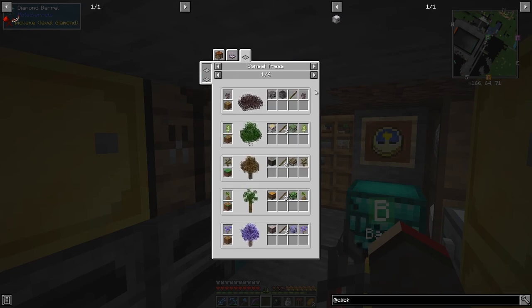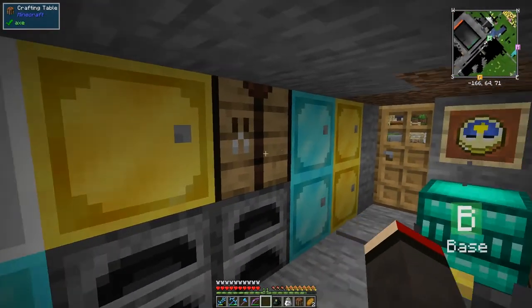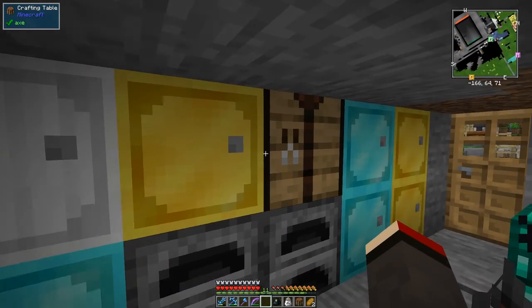Looking at the bonsai trees list - there are quite a few interesting ones. Palm saplings from Biomes O' Plenty, and all sorts of different trees. No golden apple-producing tree unfortunately. There's willow saplings, oak saplings - I might do another one for oak because I want to set up a tree farm without using turtles.